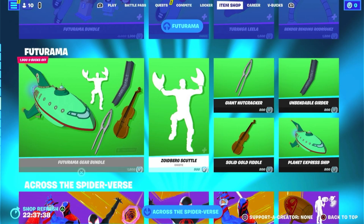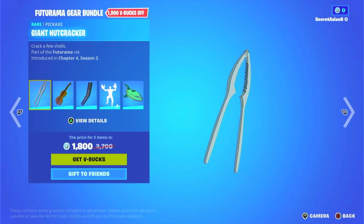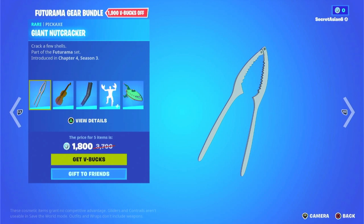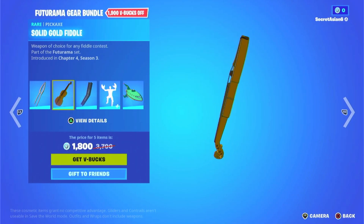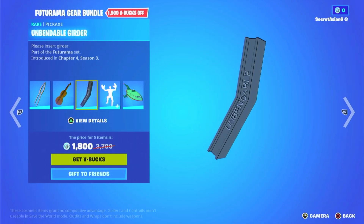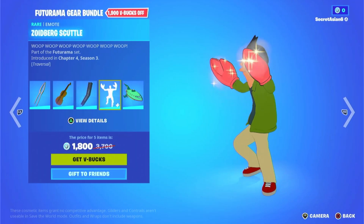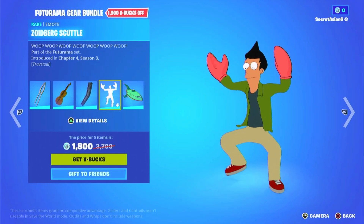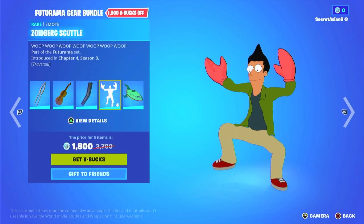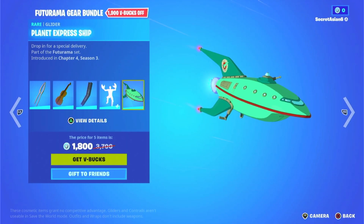Down here we have the Futurama Gear bundle. We have the Giant Nutcracker — that's pretty cool. The Solid Gold Fiddle — ooh, I like that. And then we have the Unbendable Girder. We have the Zoidberg Scuttle. Then we have the Planet Express Ship, which actually looks like a really cool glider — it's actually really cool.